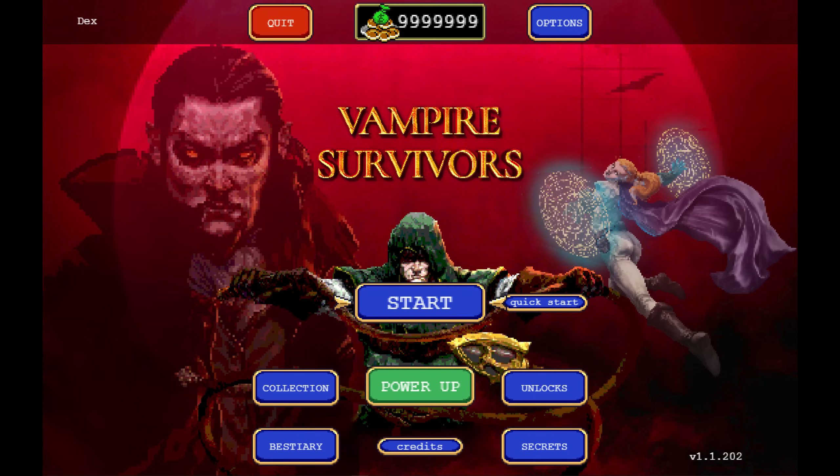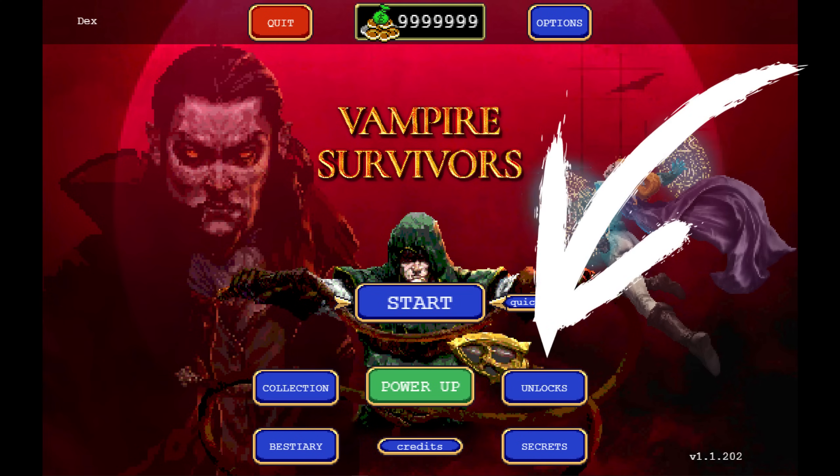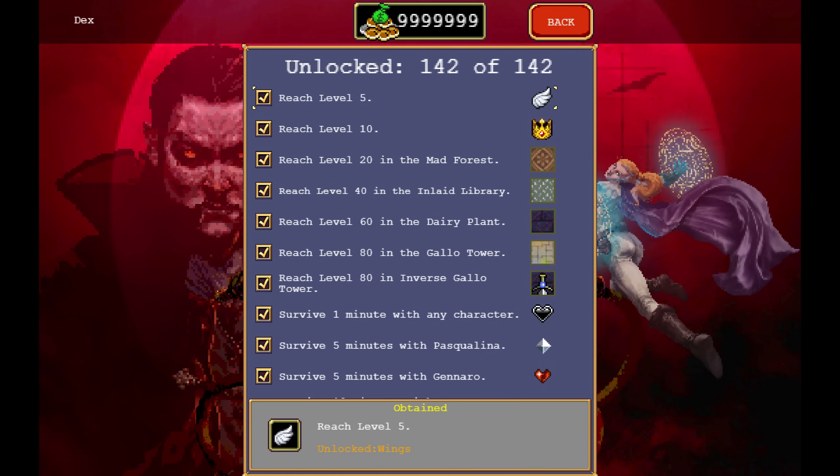Whenever you start the game you are in the main menu and there is one tab that a lot of people tend to ignore, though it's one of the most important tabs that exist, which is the unlock tab. This lists all the unlocks that you can have in this game except for a few that are hidden to begin with but will later be shown. I highly advise that you always check this out because this answers 95% of your questions on how to do certain things.